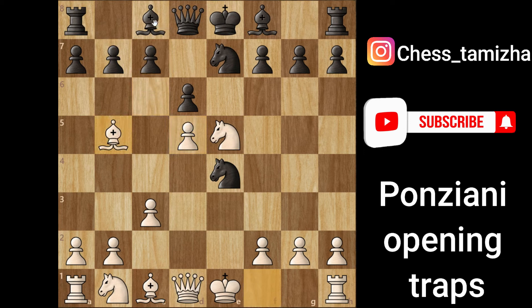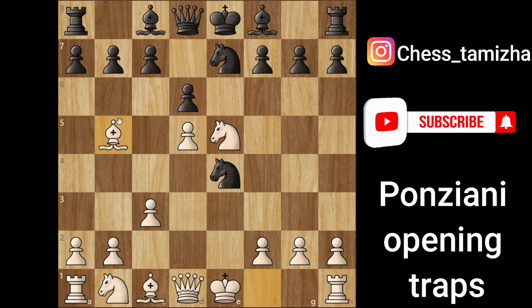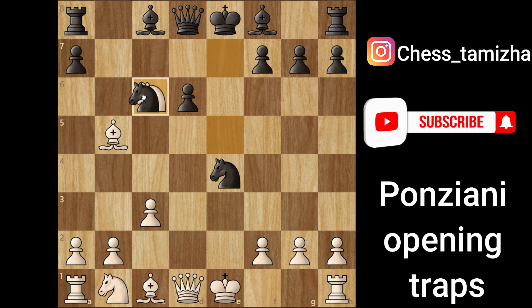If we push this light-squared bishop, they can take it and the queen is completely lost — easy win for us. Now, what if he plays pawn takes c6, and pawn takes here, then knight to c6?